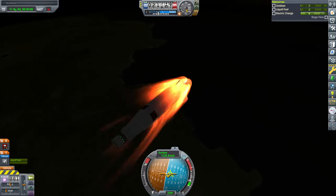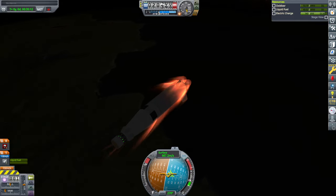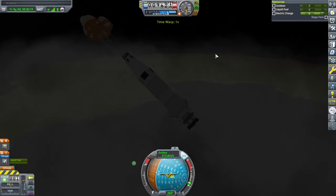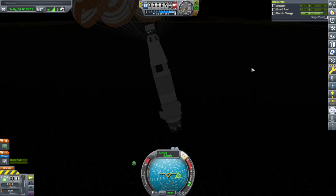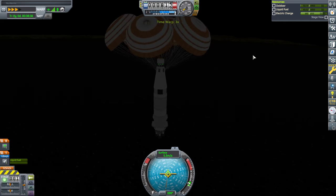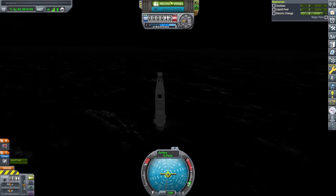We lost comms, but the parachutes are armed. They popped out at 10 kilometers. Full parachute deployment brings us to 6 meters per second — basically 5.5 actually. We do have comms. I'll take SAS off. Splashdown. Recover vessel before it smashes into the surface — it'll probably be all right. Recovery in accordance with the rules of stock.